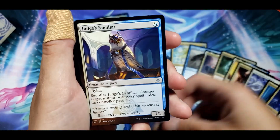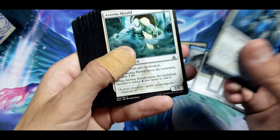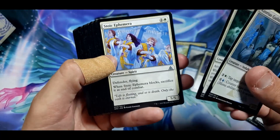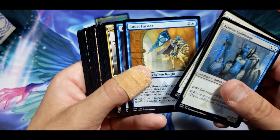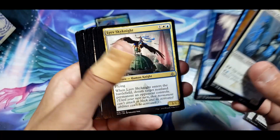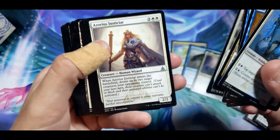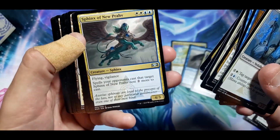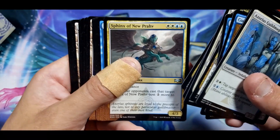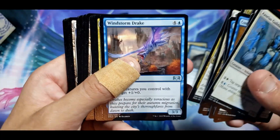Judge's Familiar. Wait, I thought this was a commander deck. Stoic Ephemerae, Court Hussar — not bad. Spirit of the Spires. This actually doesn't look half bad for a deck. I'm not a blue-white player, but this seems like a lot of fun to play actually.